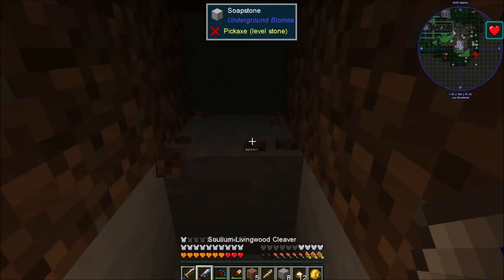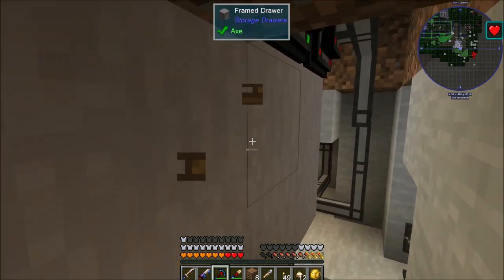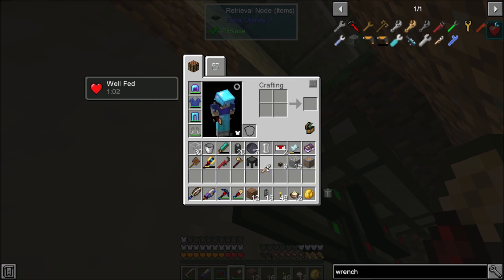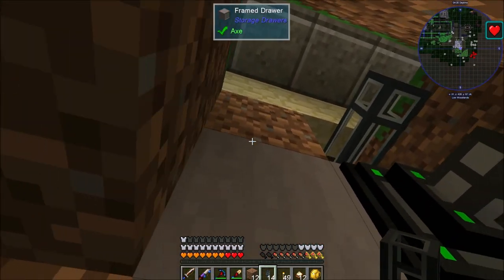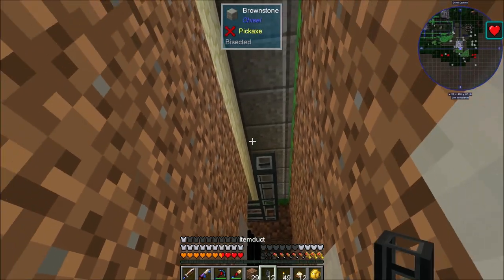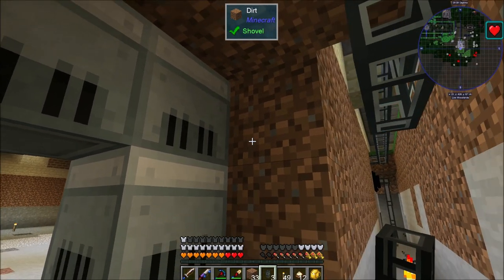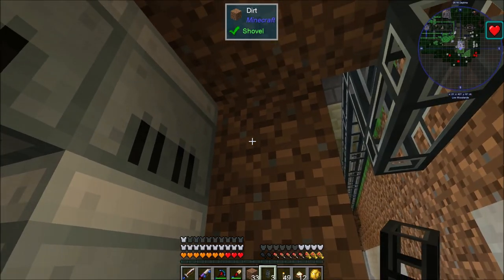Let me dig through here — right here is our charcoal drawer. I'm going to dig up to that and bring these item ducts out right there, have them come across like that and feed the generators over. I think this is all lit up so we should be okay. Bring these in on the back side — the only thing will be extracting the energy, which I can do from the sides and have it run through wherever it needs to go.